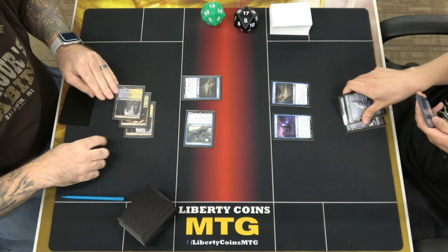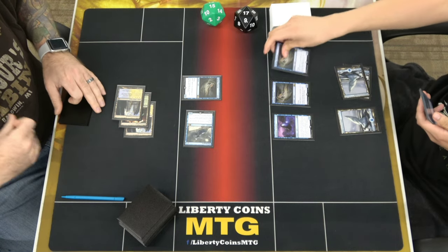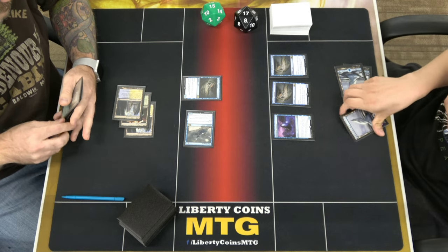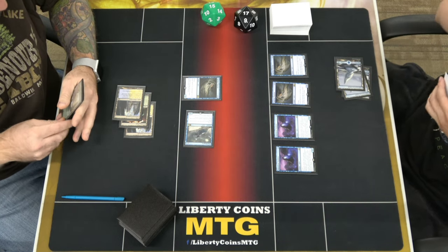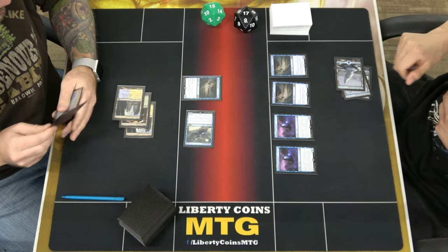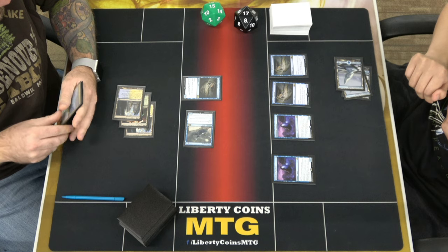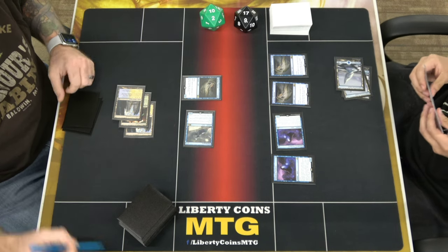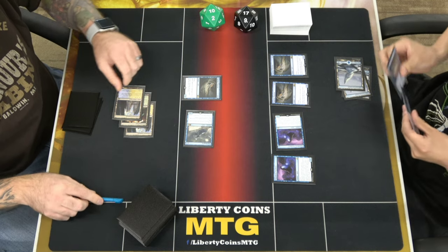I'm going to tap 2, Supreme Phantom. Tap one, Mausoleum Wanderer. So this gets 2 from that, 2 from that, so it's a 5/5. I'll swing at you — we're going to 10. It starts now. Alright, your go.